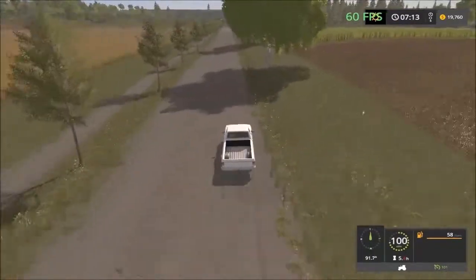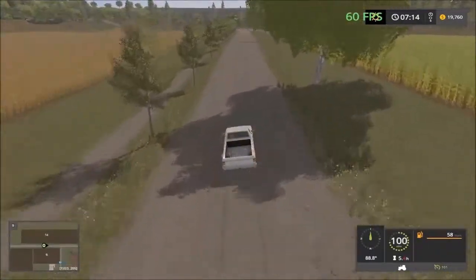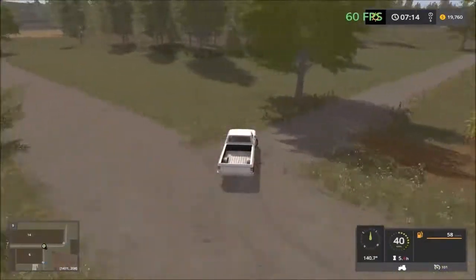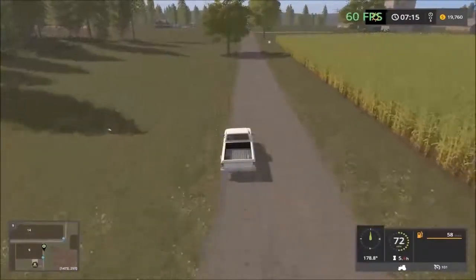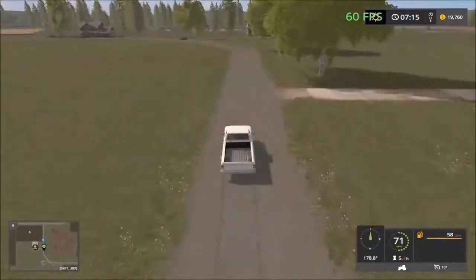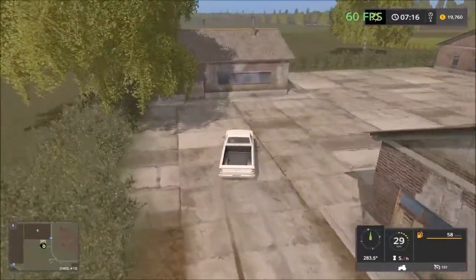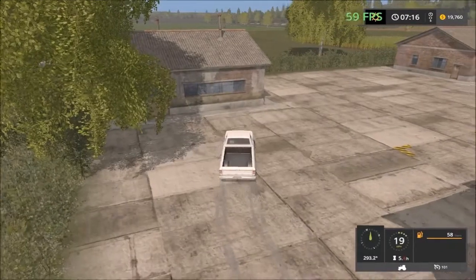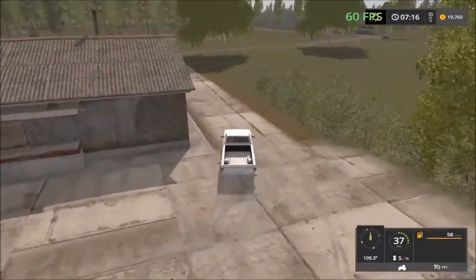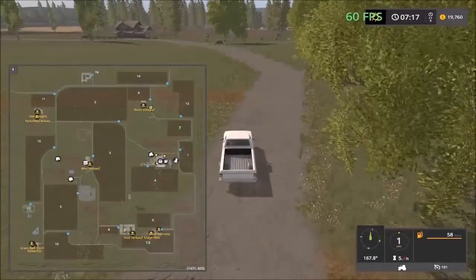That road just takes us up to the field. Over here we have a small forestry area. We head back to the road — there's a sell point there. This was the wool sell point, so you come here and sell your wool pallets. There's a small farm shop here and forestry there.